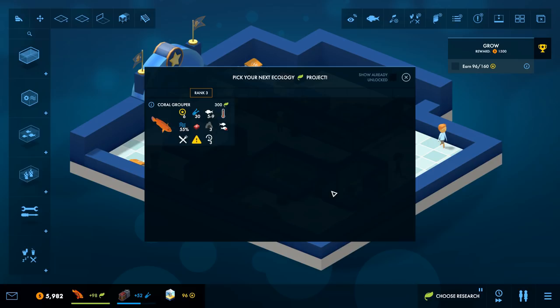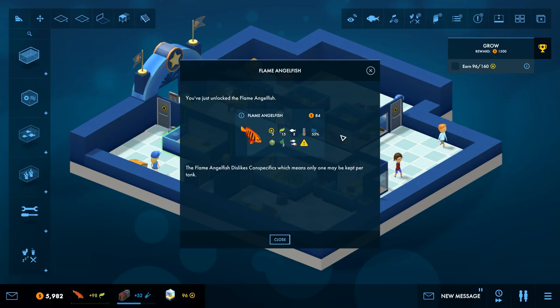Let's build the fish. Pick next research — what do I want to research? Coral grouper, why not? Oh, look at those little things go.